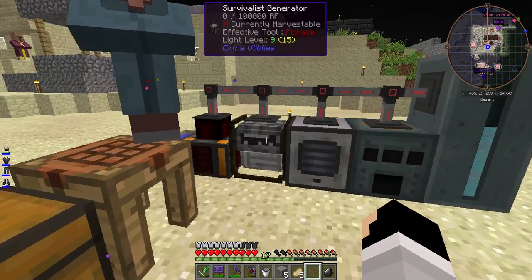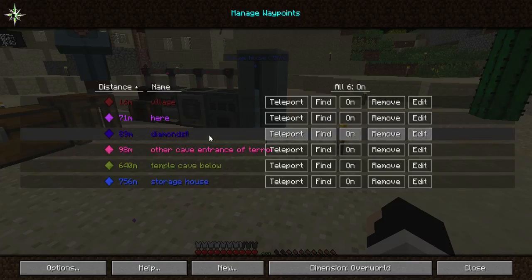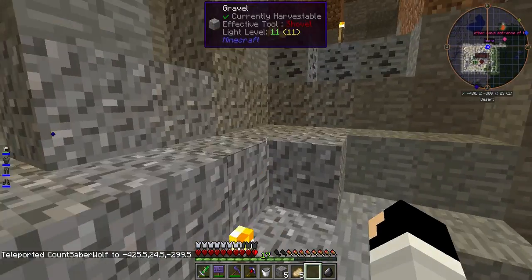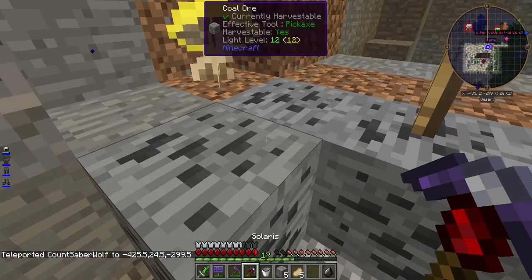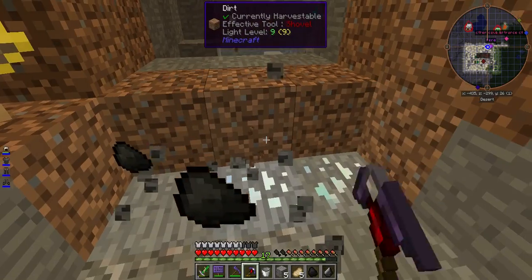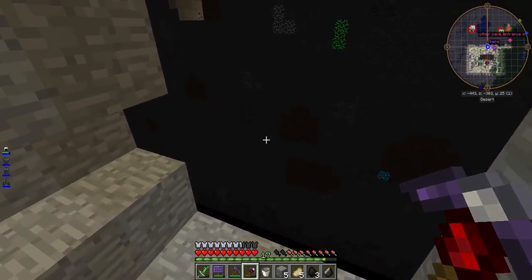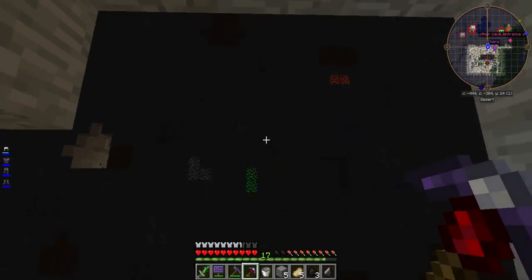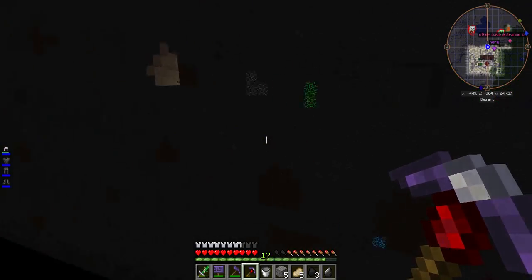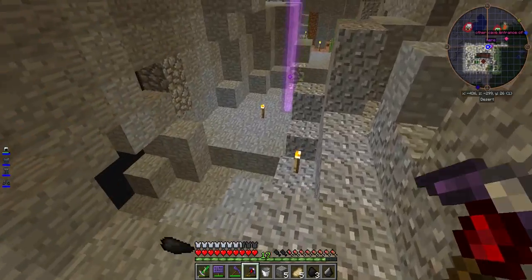Today I'm going to take us on a journey to go get a little bit of coal first, mainly because I have no more. I think I have vein miner — yes I do, I have vein miner. That makes everything... oh! That chunk didn't load in. I can see all of the nice pretty ore, but I'm good. I do not want to crash.